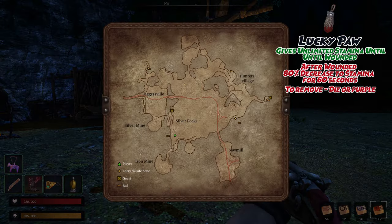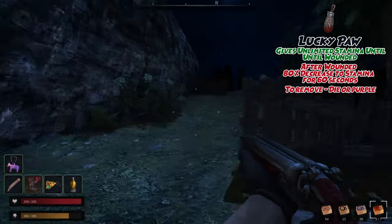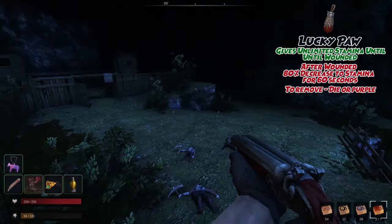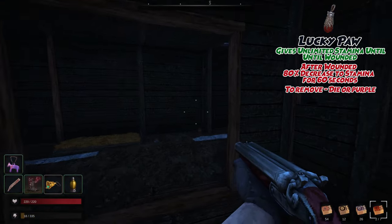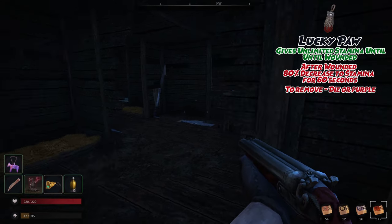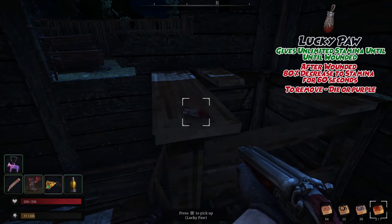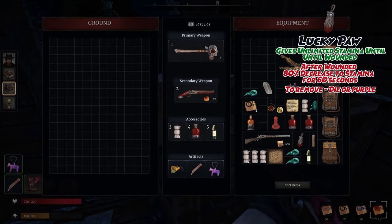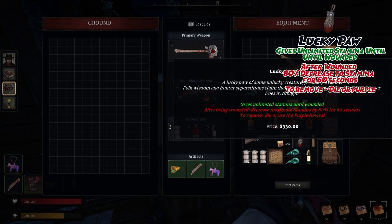The Lucky Paw is up next. From the mining rest camp, near the south of the map, head north and up the slopes into the silver mine area. Once up the hill, head down and into the mining walled area. Inside this building on a crate, you will find this artifact. The Lucky Paw grants you unlimited stamina until wounded, but after being wounded, you lose 80% of your max stamina for 60 seconds.